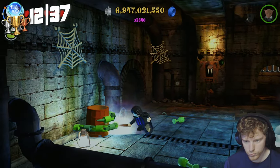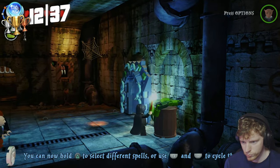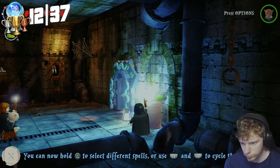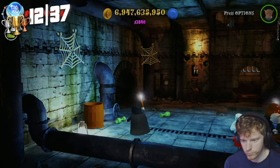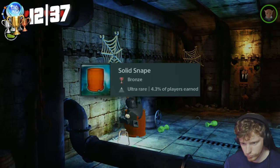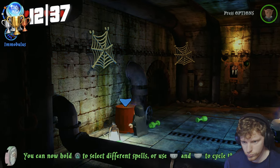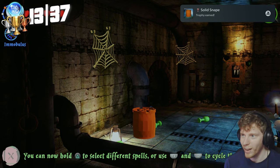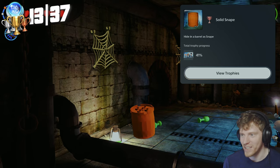Unfortunately for the rest of the trophies I had my microphone muted, so I didn't capture any audio. But the first one we get is Solid Snape, which is probably my favorite trophy in the game. We basically jump in a barrel and hide as Snape — a nod to the Metal Gear Solid games, which is one of my favorite franchises.